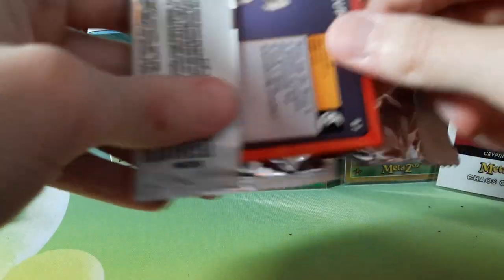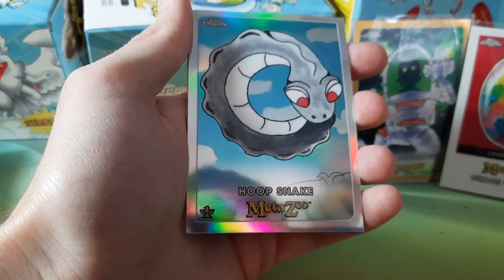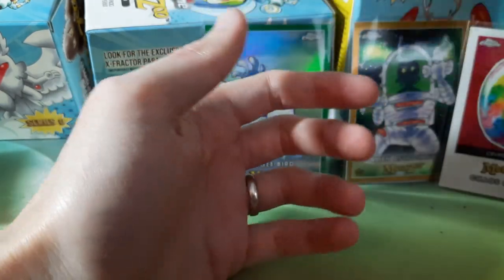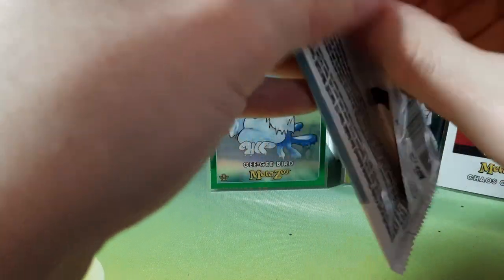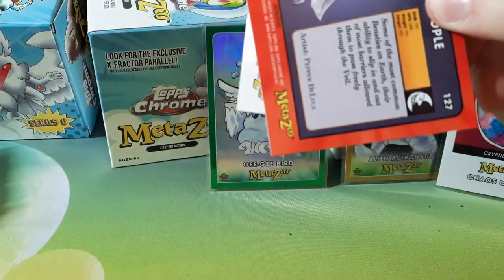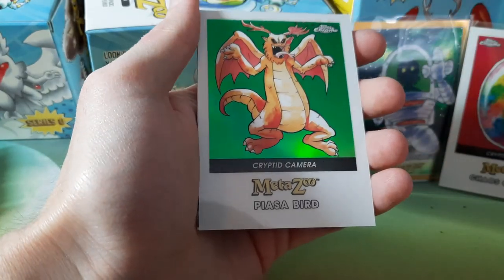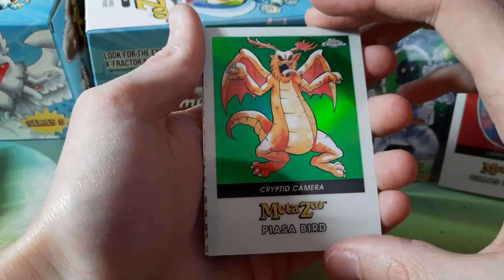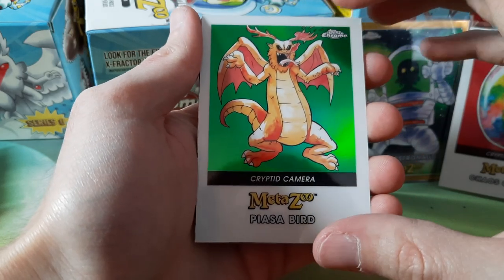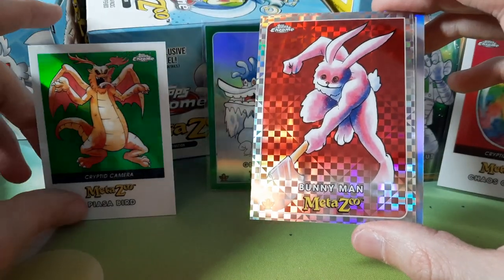It's pretty neat that the X-Fractor comes as an addition in these packs — it doesn't replace anything, so you get an extra card every few packs. Oh, looks like another Cryptic Camera — a green Cryptic Camera Pizza Bird, nice! I got a green Fresno Nightcrawler on eBay, but I might reconsider now that I've got two of them. Might have to pull that listing.